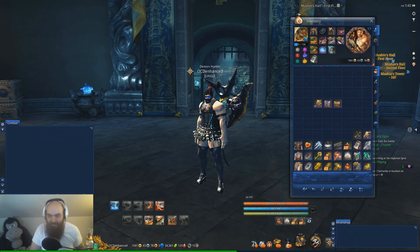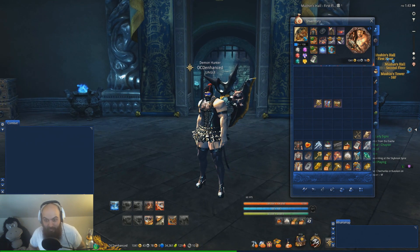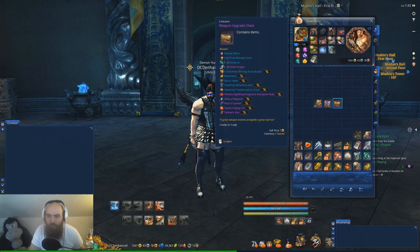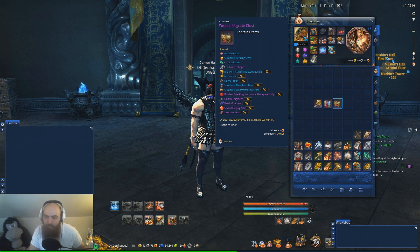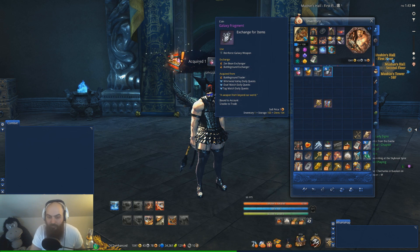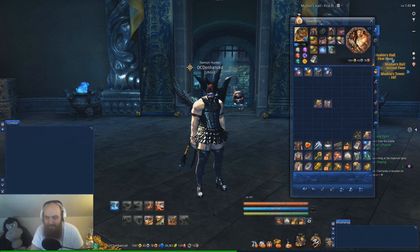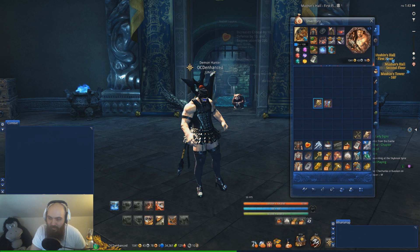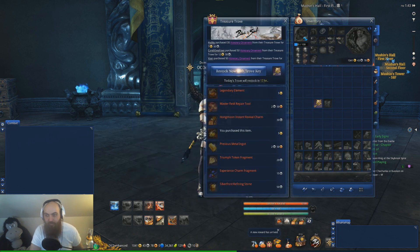We are back in Mushin's Tower and my currency sold, so we have 10 keys as well for this video. I'm gonna see if I can get some more keys for you guys later on. For now we're gonna open up this Weapon Upgrade Chest first and see what we get - we're looking for moonstones and anything good. We get one Galaxy Fragment, two Stingers, two Soul Stones, a Fortune Potion, and an R-U Tab.